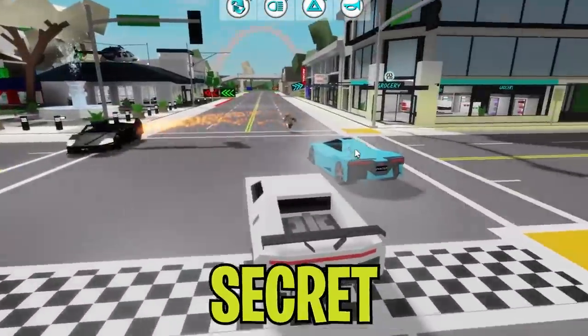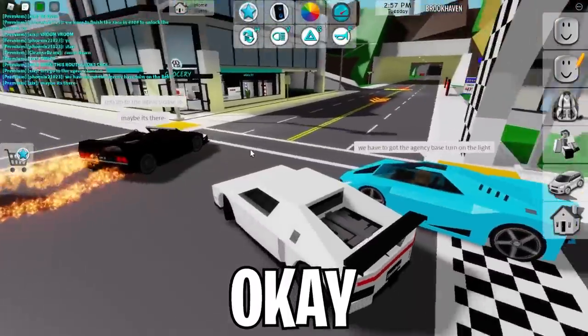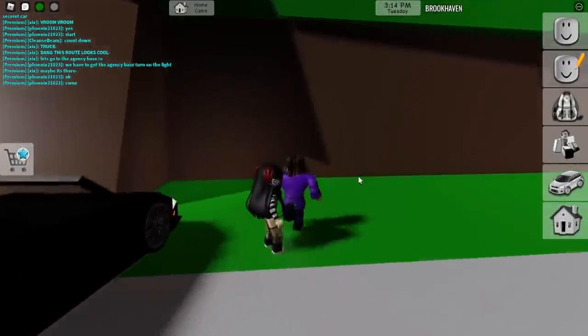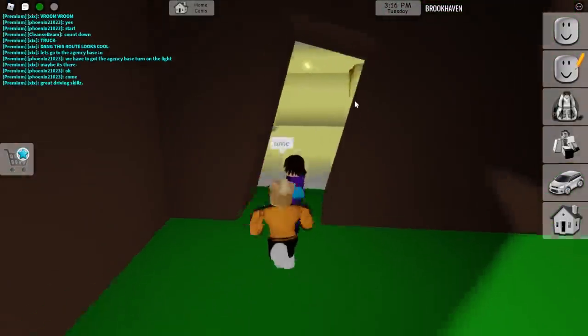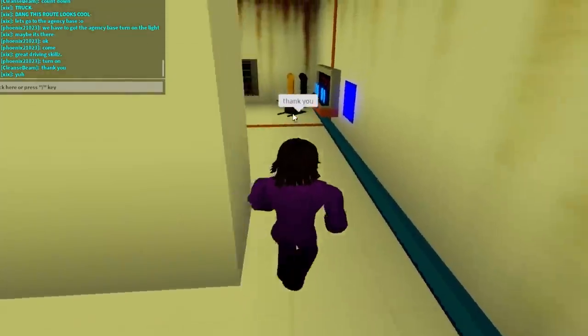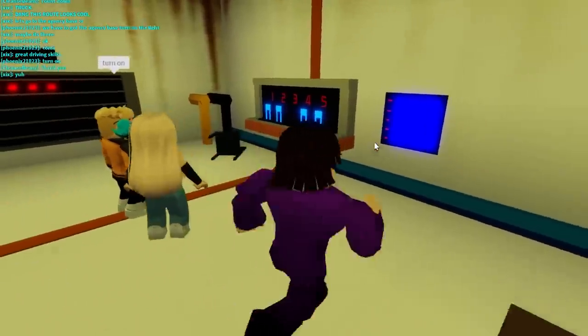Alright, I wonder where the secret car actually might be. We have to go to the agency base and turn on the light. Let's go to the agency base and check out where the car is. We're at the agency base right here — if we go over here this door opens up. Once we go inside, we're supposed to turn all these lights on, or circuits as they call them.